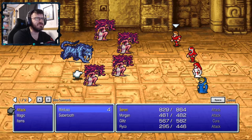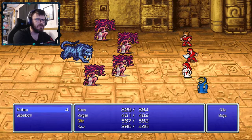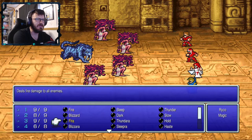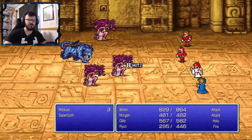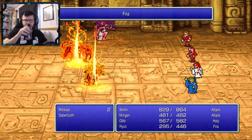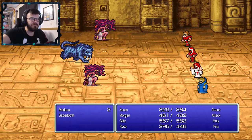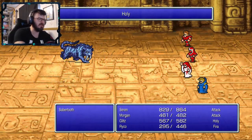I don't like all these medusas. We have to take them out before they can turn us to stone, because that's just a whole issue — if we all get turned to stone. It's a lot of overkill with that saber tooth.